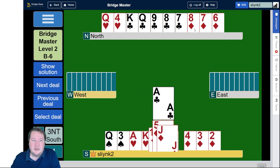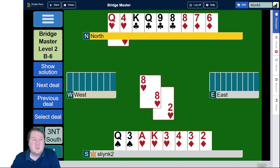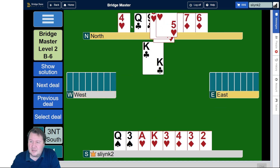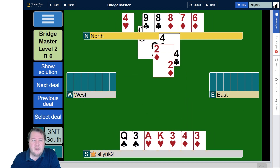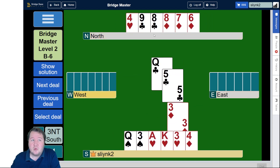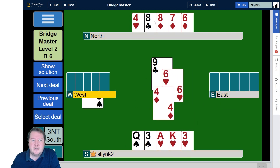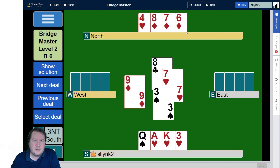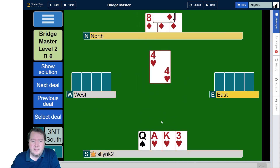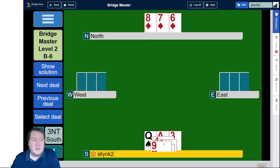So we can just win and cash the ace of clubs and we've got the rest. Whereas if we played ace of clubs, king of clubs, queen of clubs, then if East had four clubs to the jack, we might go down. So here is a safety play. All of the Bridge Master ones are aimed at making your contract as the main goal, as if you're playing team scoring.